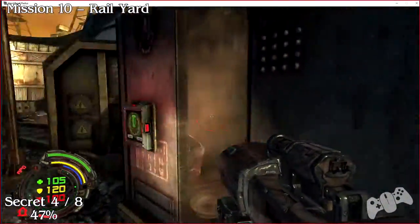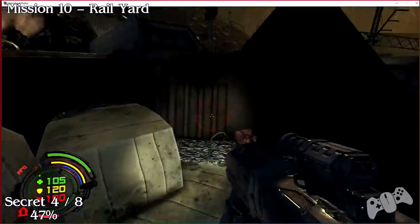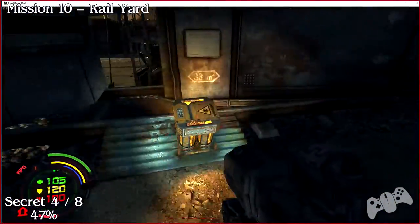From the last location, after you defeat all the bad guys, press this switch here, climb the boxes, and jump over to find secret four.